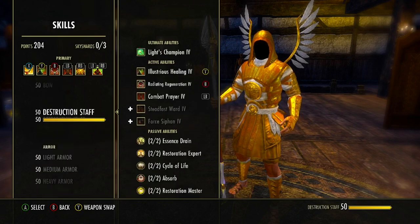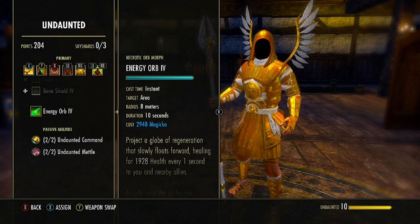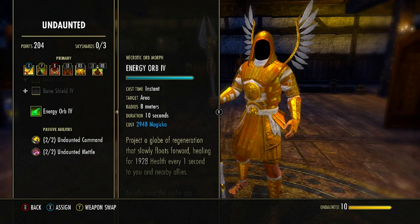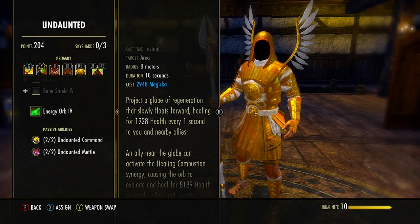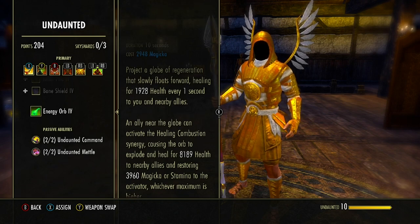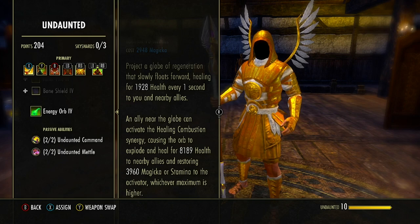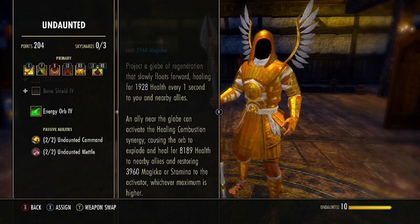If you don't like the Luminous Shards skill, you could go down into the Undaunted skill line with the fifth ability to unlock — starts as Necrotic Orb, morphed to Energy Orb. This is an 8-meter area that lasts 10 seconds with an orb that slowly floats forward, healing allies every 1 second. Allies near the orb can activate the Healing Combustion Synergy, causing it to explode and restore 3,900 Stamina or Magicka to the activator based on whichever maximum is higher. I prefer giving both resources with Luminous Shards, but the Healing Orb is a valid choice.